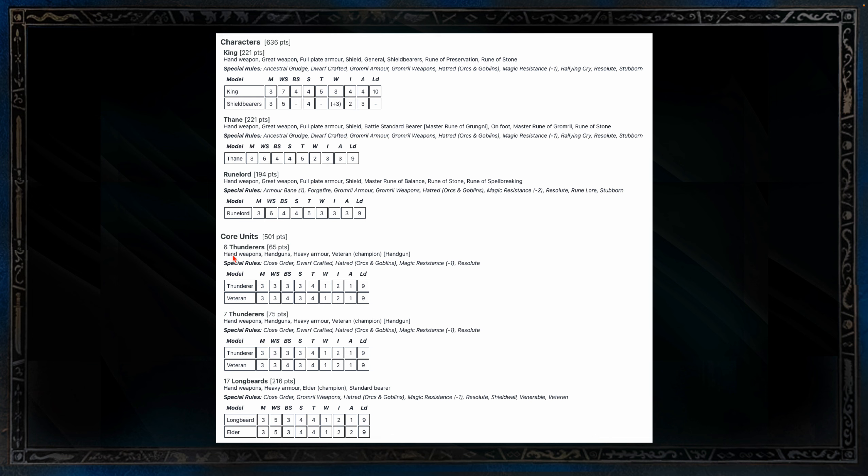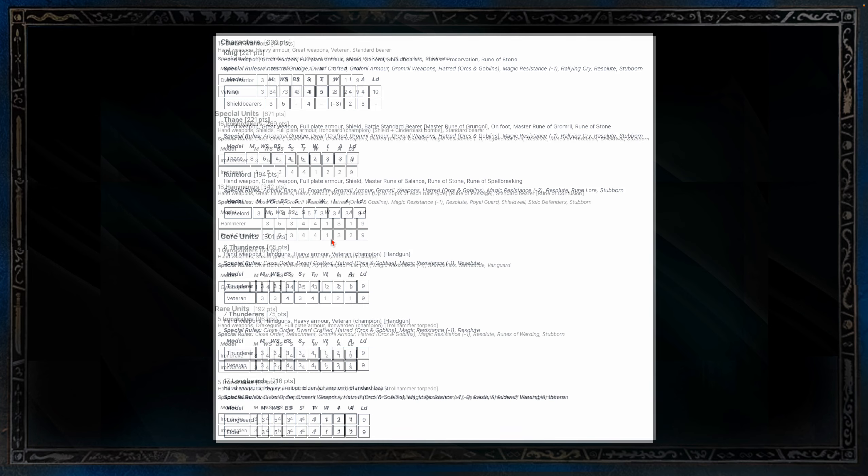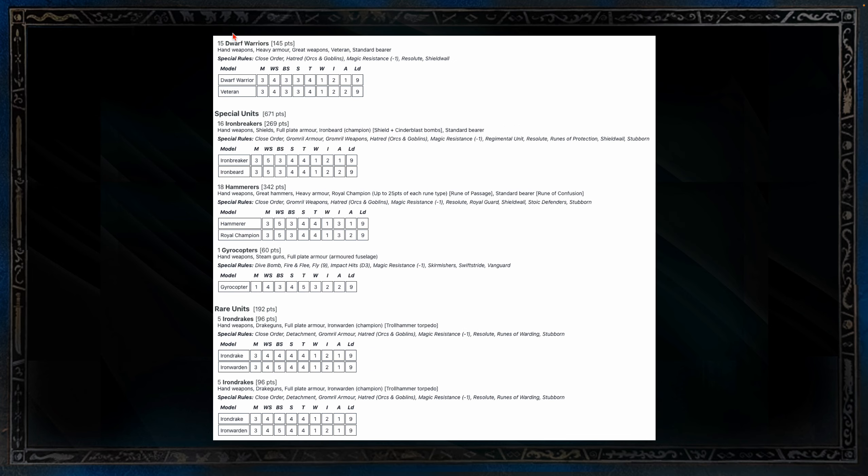For my core I've got 500 points. I've got a unit of seven Thunderers and 17 Longbeards — running these guys just with shields, choosing the four-up armor save. The Thunderers are just armed with their rifles. I'm trying to keep it a little basic. Then I have a 15-man Warrior squad with great weapons — trying to make these guys a bit of chaff but also capable of hitting on the other end.